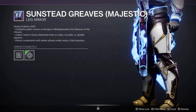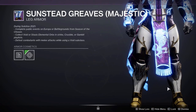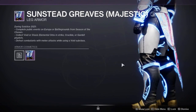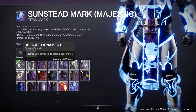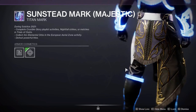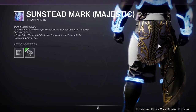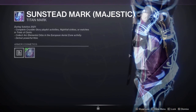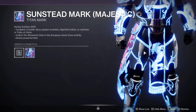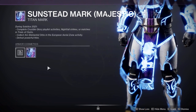Moving on to the boots — quite similar design to the Hunter's with the knee plates and nice roping going around the back. I love the clean look, and knight builds will be absolutely perfect for this. The final piece is the mark — without the glow there's a nice visible Titan logo. I love how it comes around on one end and then stops towards the back, and I think this will definitely be my new favorite over the Contender mark.